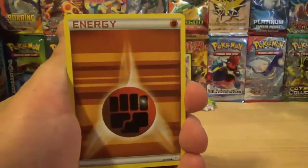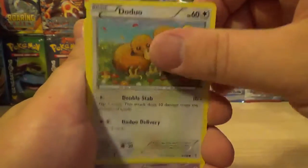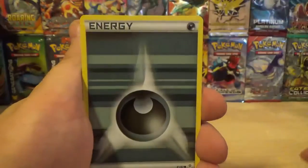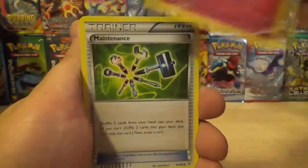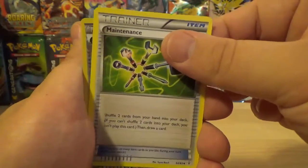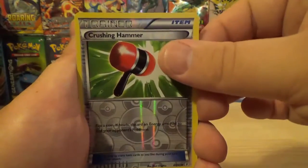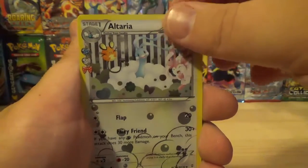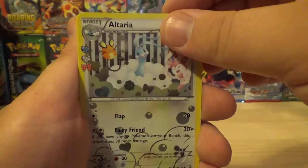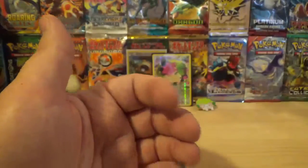Let me start off this mythical collection box with a fighting type energy. Doe Duo, Slowpoke, Darkness Energy, Esper, Cliffable, Maintenance. The reverse holo is a Crushing Hammer, which is a reverse holo uncommon card. Our first Radiant Collection card is an Alcteria. And our rare of the pack is a Hitmonlee — not a holo rare. Boo!